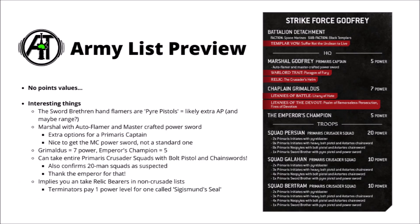First up, let's sort through Strikeforce Godfrey, Games Workshop's example army list. It seems to be a narrative list in power level, but it still gives us really quite a lot of good clues as to what sort of things the Black Templars are going to be able to take. The Sword Brethren's fancy-looking pistols are called Pyre Pistols, basically what looks like Primaris Hamflamers. I was wondering whether there'd be an upgraded version of the standard Hamflamer, and that is confirmed. I'm going to guess that Pyre Pistols will likely have extra AP, probably AP-1, and might pick up the 15-inch range that the Pyre Blaster gets over the Flamer. We'll have to see the points cost.